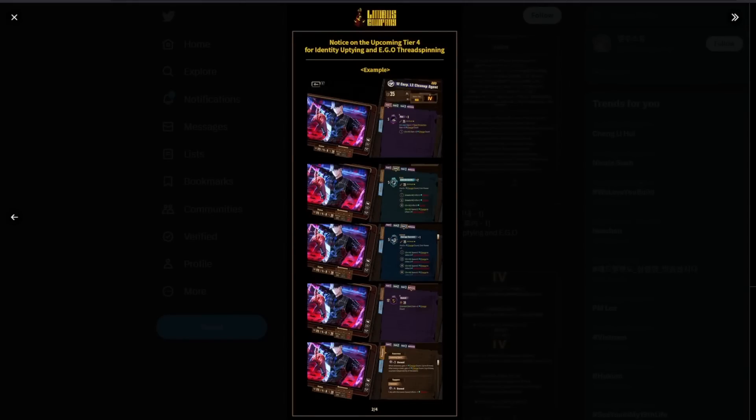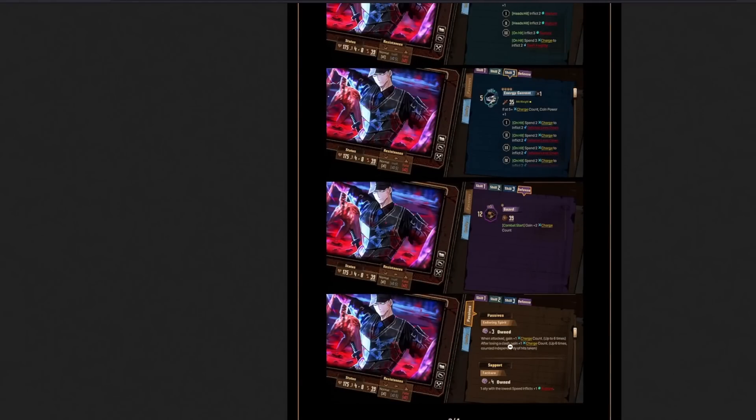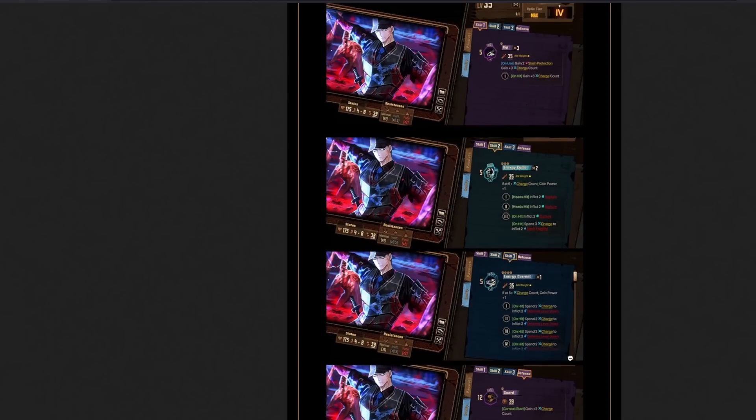His passive also gets changed. It used to be when he gets hit, you gain charge count. But now it's if you get hit AND if you lose a clash, you gain charge count as well. This bottom part is independent of the top — meaning you can get hit and you can lose a clash, and they will count as 2 separate instances, giving you plus 2 charge count. You don't want to be purposely throwing your moves into the grinder, especially when you have such good moves now.